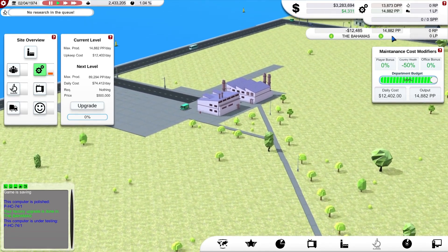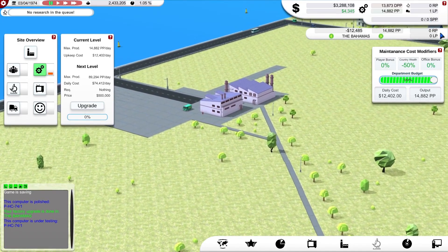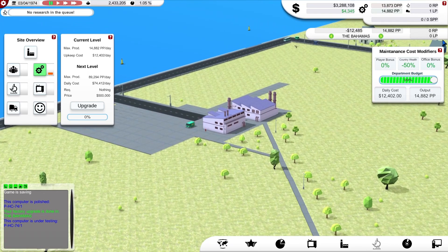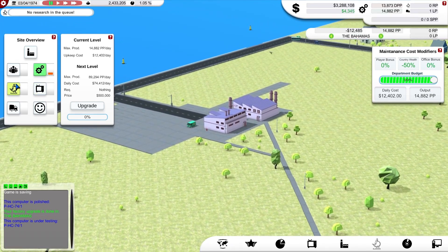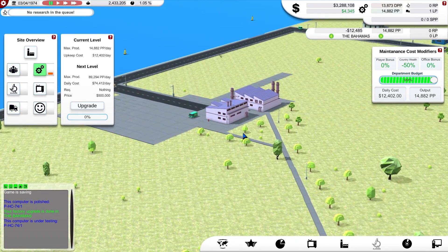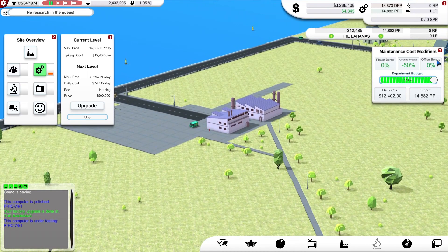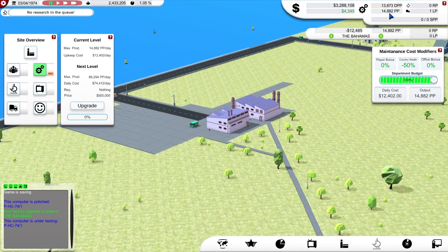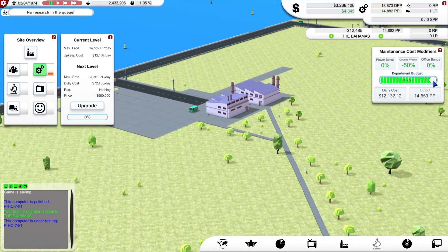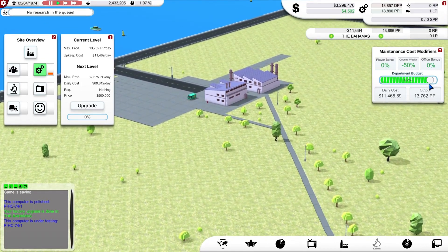There should actually be an SPP, which is the stockpile. I have a feeling that is linked to the logistics offices. So if I don't have a logistics office - which is how I can control the number of countries I distribute and sell into - without a logistics office, I can't build a stockpile of points. So having my production that much greater than my demand is wasteful at this point. If I reduce that a little bit, that's about right.